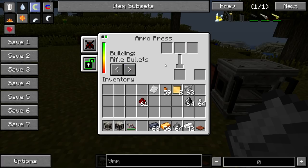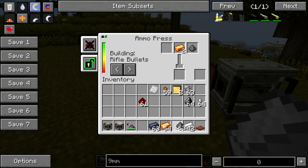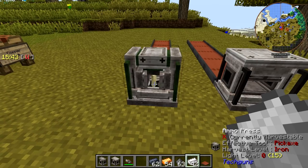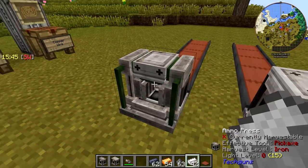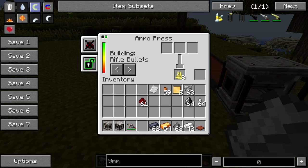Let's make some rifle bullets, because it's the only thing the machine is truly worth it for. We throw two copper in there, one gunpowder and one lead. You get this cool little animation where it presses the casings and then stamps them. And there you go — rifle bullets.